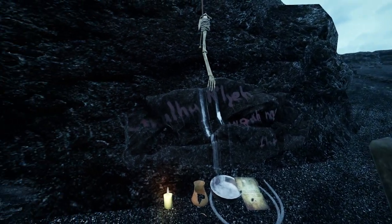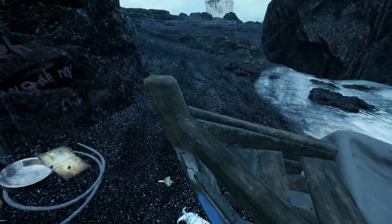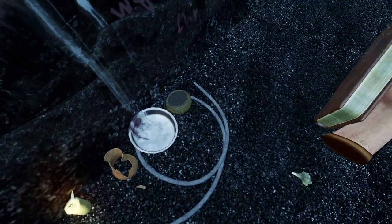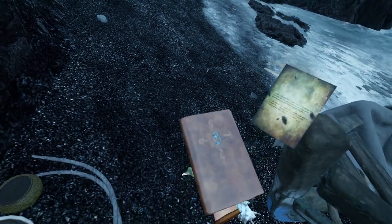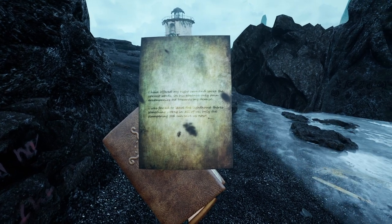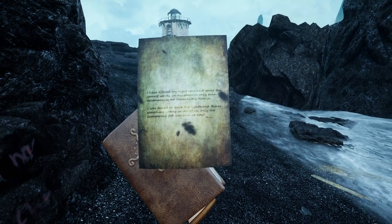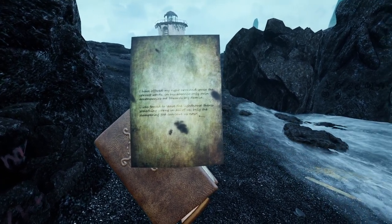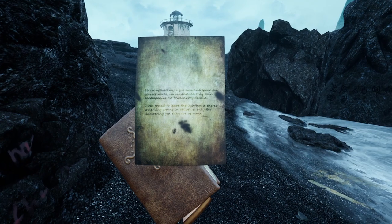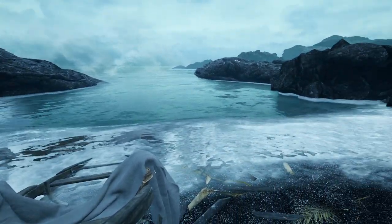There's a hanging arm. That looks like it says 'Cthulhu Relay' — so this is a Cthulhu cultist. We can grab that note. 'I have offered my right arm and spoke the correct words. In his absence, only pain accompanies me towards my demise. I was forced to leave the lighthouse. There's something wrong in all of us. Only the slumbering god can save us now.' The slumbering god being Cthulhu.